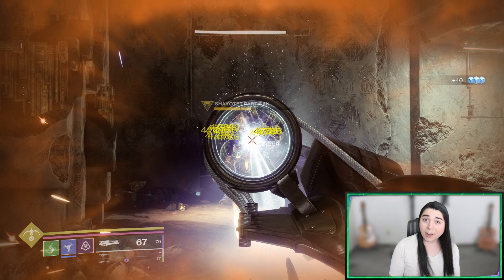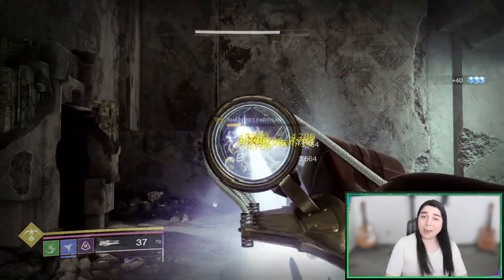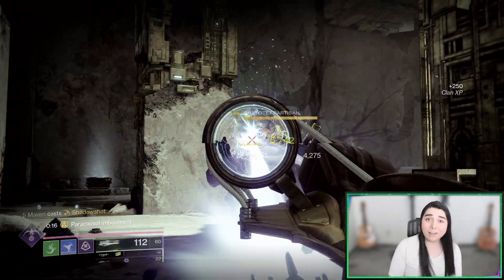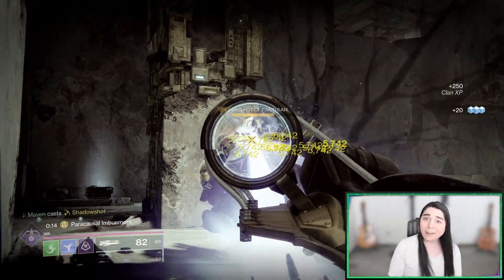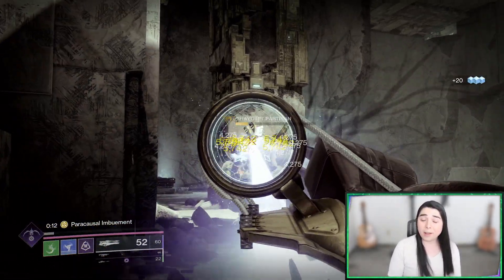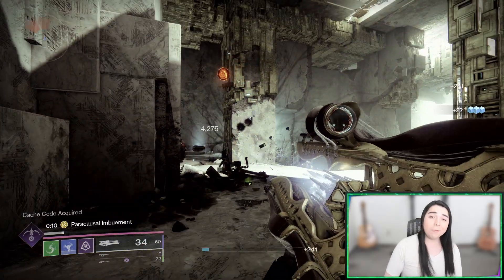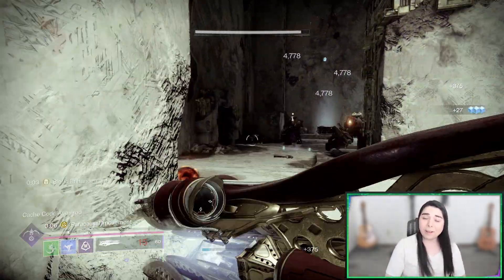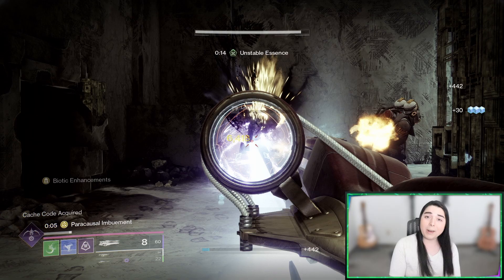We should have gotten a Kinetic rocket launcher a long time ago. This weapon's got a lot to live up to. Not only is it a trace rifle in the heavy slot, but also taking up your exotic slot, so it really needs to do a lot. So we're going to see how it compares to other things that play the same role, such as machine guns, as well as the Aeger Scepter, to see how it compares against our other exotic trace rifles. So let's see what it can do. Hope you enjoy.